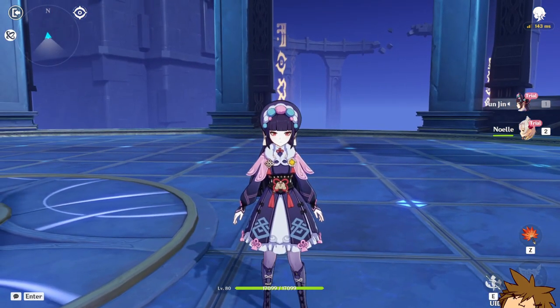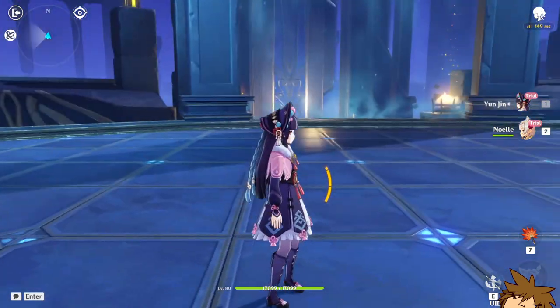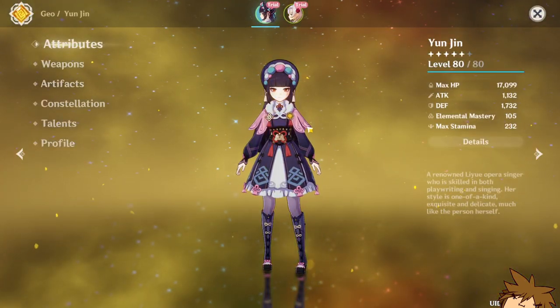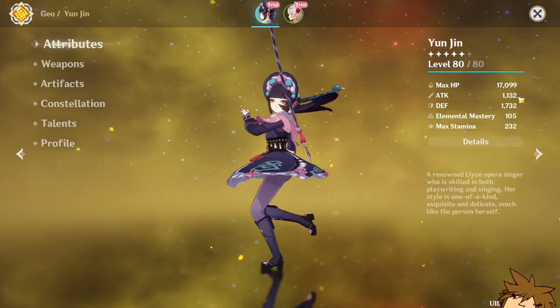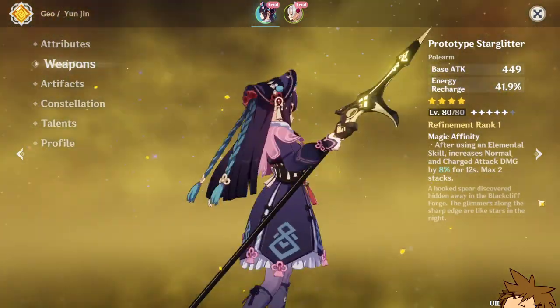Hey, what's going on ladies and gents, it's your friend the concert creator. We have young Jenny here — she looks actually pretty good. We're going to be having a first impression here. I'm not quite sure how her actual kit works, but she's level 80 out of 80, her attack is at 1000, defense at 1700, and she has the Prototype Starglitter.